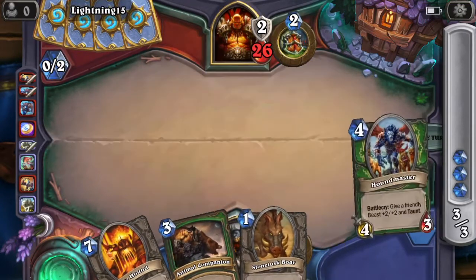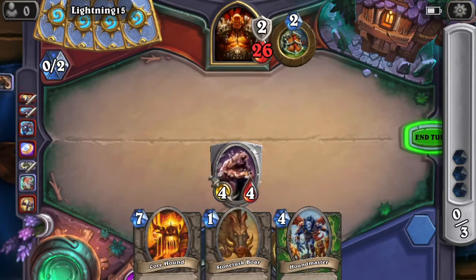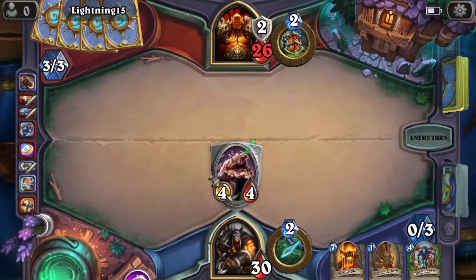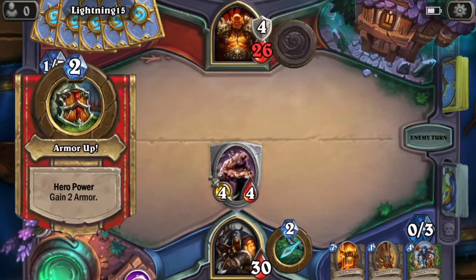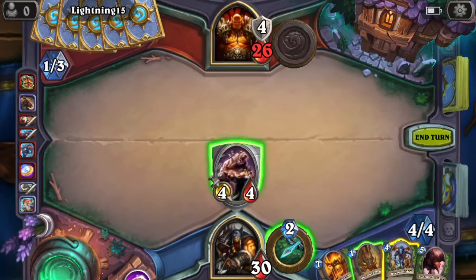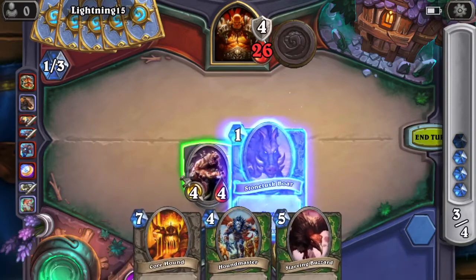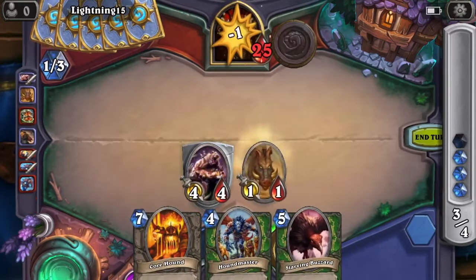I'm upstairs, I'm in my room. 4-4 taunt. I'm right here, bud. Okay, go. Can you help me? Can you just tell me something that will just help me? No, buddy. 4 and 1. And end turn.